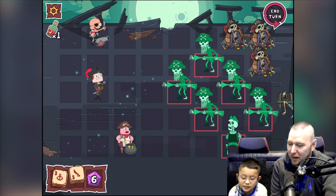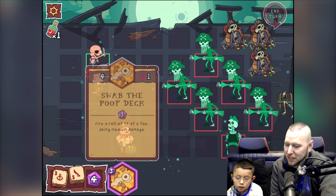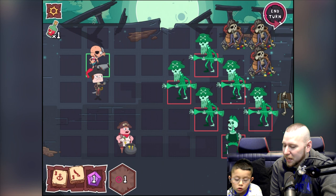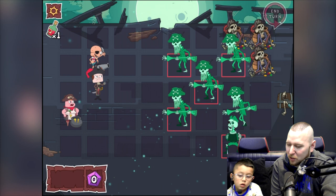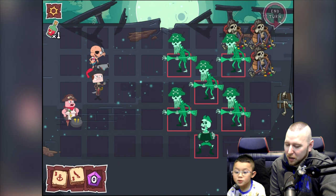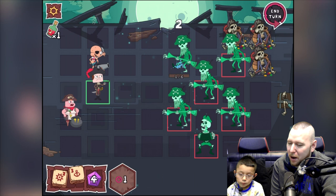Sumo goes first — take him out boom! Then we use his attack — take him out boom! Clarence is a healer so we'll pull Clarence up here to keep him safe. It's the enemy's turn now. What weapons have they got? We only got five attack — gotta be careful.